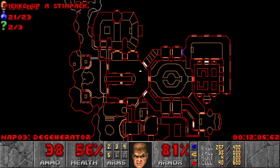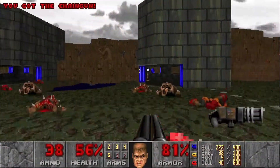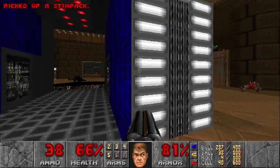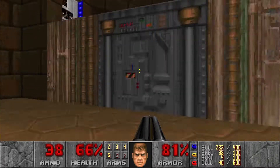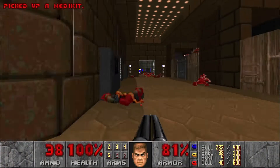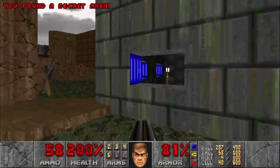Alright, that should be all the enemies. Perfect, so we just need the one last secret, which is going to be right at the exit. See if we can't find some health first, though. There we go. Alright, let's head over through the yellow bars. Take a left right here, lower this wall for the final secret for a supercharge.